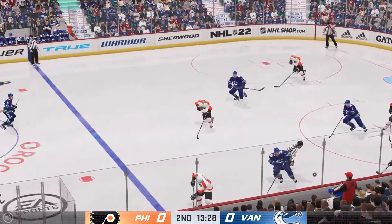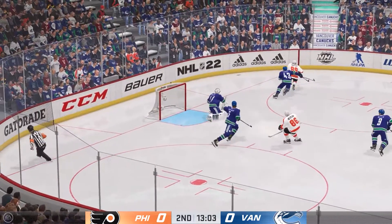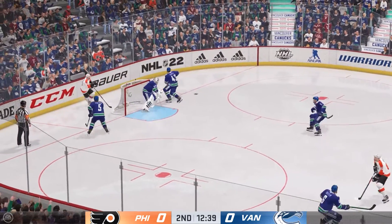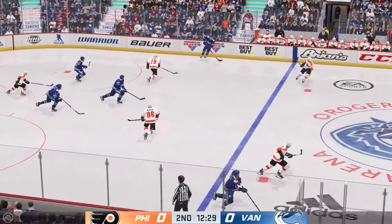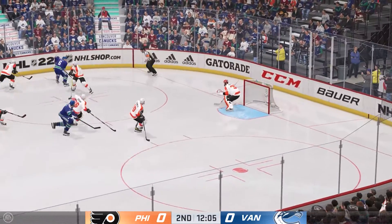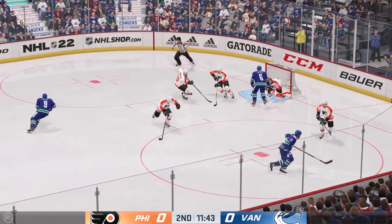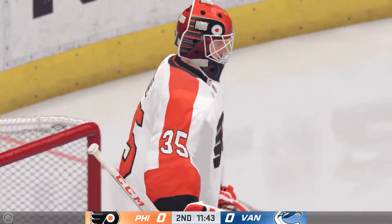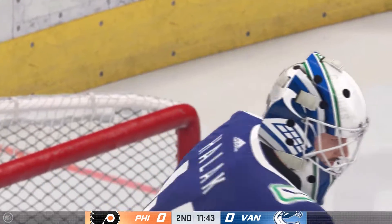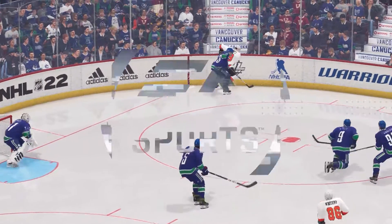Philadelphia's won the draw. Slides it on over to Farabee. Nice pass and he comes up with it. Great poke by Atkinson. Vancouver's got it in their own zone. And he slides it quickly to Besser. Looking to make something happen along the boards. Let's it go. Gets a glove on it to make the save. Halak's able to use all the gear here. This is a stick save on the scoring chance.